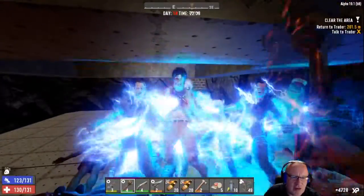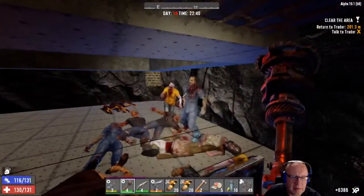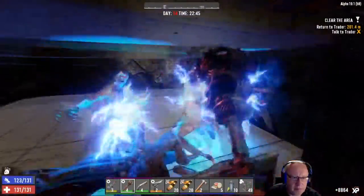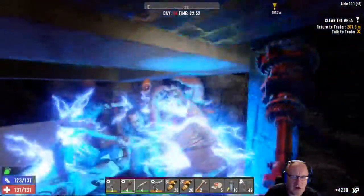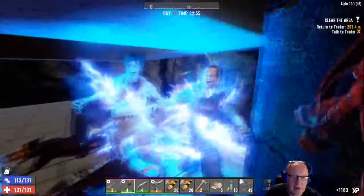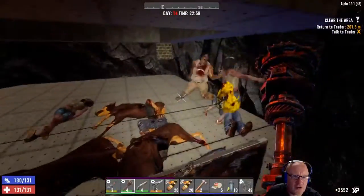Going forward on to day 21. Spooky buggy - let's all stand here and club them. Got a crawler of some kind. This is working a treat - this kind of base, you just cannot beat. I could actually leave it how it is and just have electric fences all the way across.